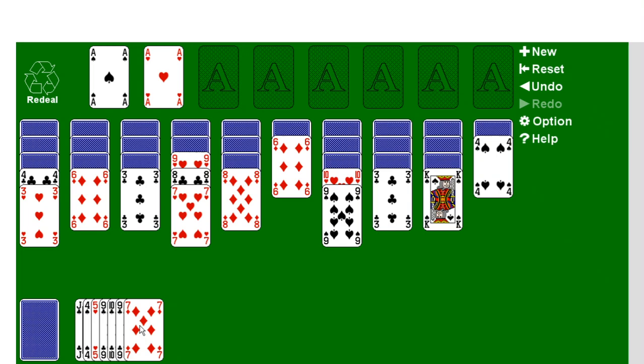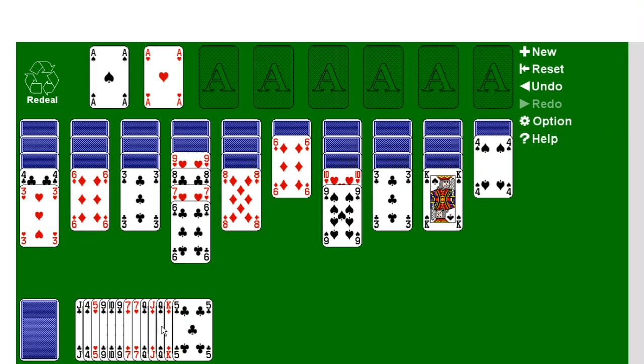A red 3 can be placed under the black 4. A red 7 can be placed under a black 8, but we have no black 8 right now. Another red 7. A queen cannot be placed under this king because she is not of the opposite color. A jack. A 6. A king. A 5. Then a 4. Then a 6. A jack — once again, it must be one rank lower and of the opposite color. We are getting pretty unlucky here.